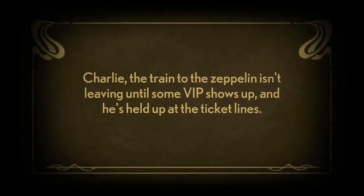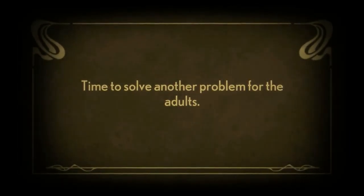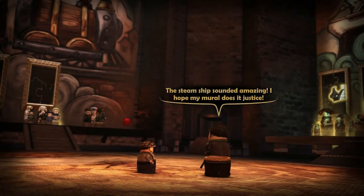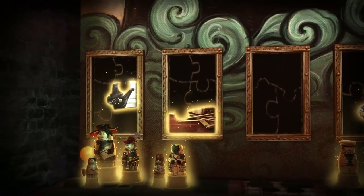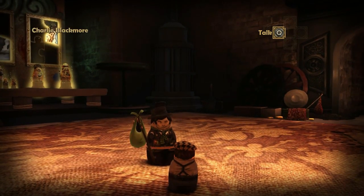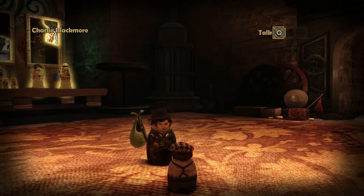Charlie, the train to the zeppelin isn't leaving until some VIP shows up, and he's held up at the ticket lines. Signed to solve another problem for the adults. Charlie, take this shortcut I found. So we'll be back at the hideout. The steamship sounds amazing — I hope my mural did it justice. And then each of the puzzles has their own bit, depending on the solution. Yeah, that's really cool. Well, I'm going to call it for now. When we come back I will continue our adventures, find the VIP, and go try to save Abigail — that may be one or two episodes. We'll see.